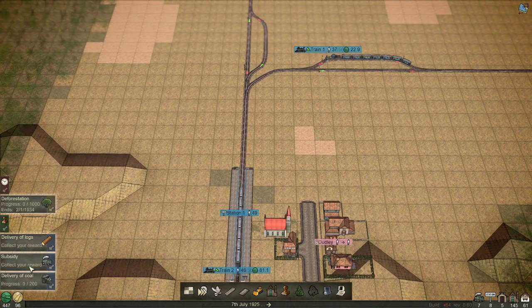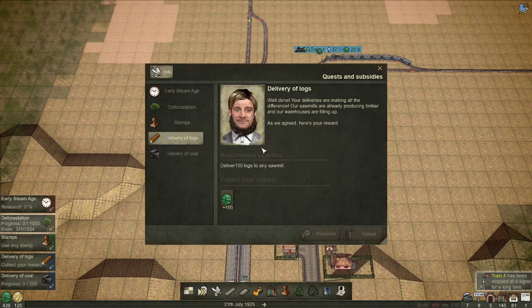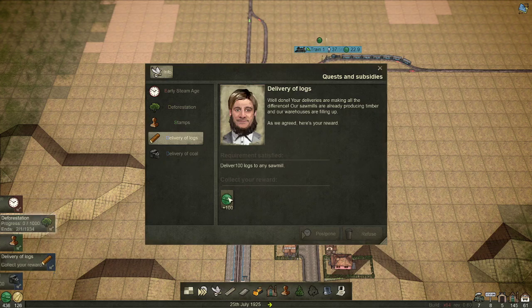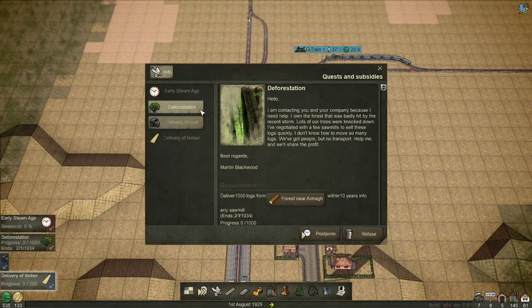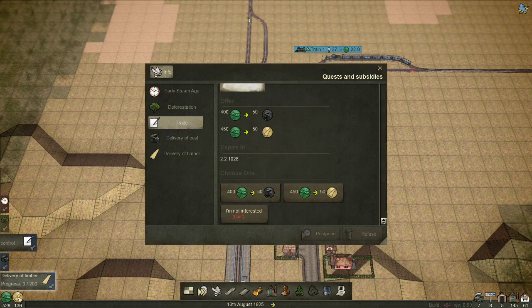We now have our third passenger train running. We got six vehicles so we got a reward for that, we also got a reward because we delivered 100 logs, and we got a reward for doing a stamp.